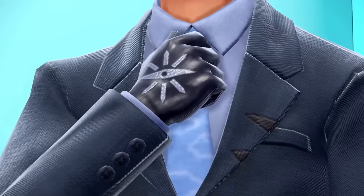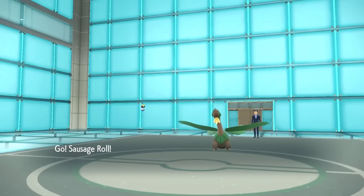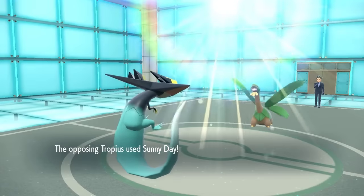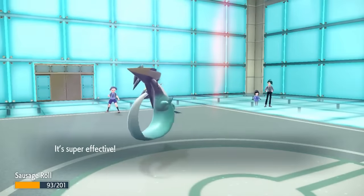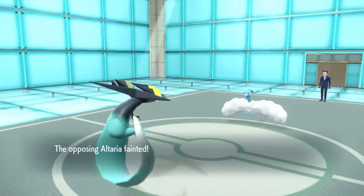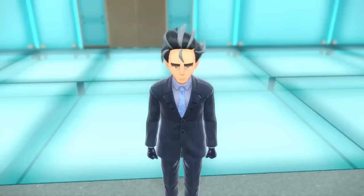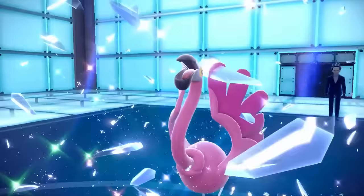My heart was pounding because now I had to take on the most handsome man in Paldea - Larry, who has found a new love for bird watching. Sausage Roll sets up a Dragon Dance on Tropius as it sets up the sun, then gets a second Dragon Dance - but a Dragon Pulse does insane damage. If Tropius was even a decent Pokemon, Sausage Roll would have died. He holds on and takes Tropius out with Dragon Darts. Dragon Darts is able to one shot all of Larry's Pokemon. Sadly though it did have less pizazz - can we talk about how nerfed the Dragon Darts animation is in this gen? It looks so much better in gen 8.